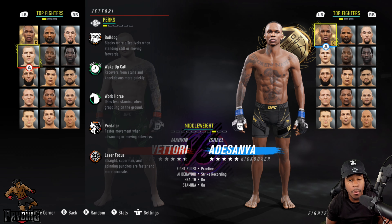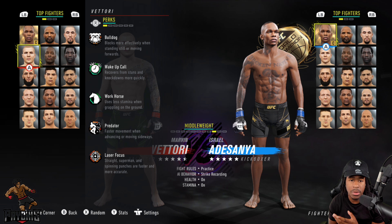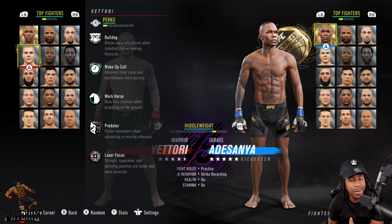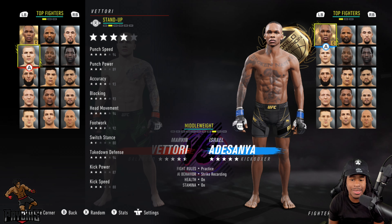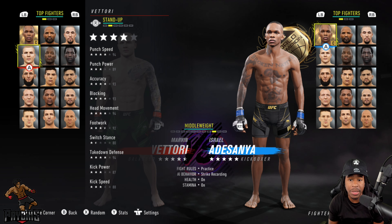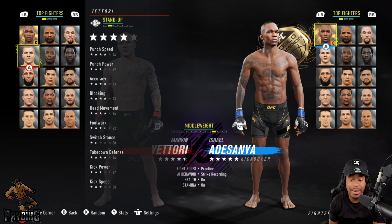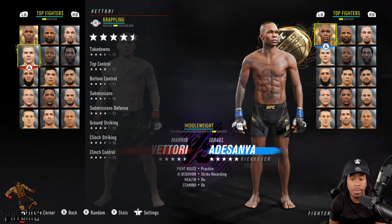Let's start off with the perks — he has Bulldog, Wake Up Call, Workhorse, Predator, and Laser Focus. Some of these perks help his striking and some help his ground game and recovery. Going over to stand-up, things that stand out most to me are the punch speed, the blocking, the accuracy, the head movement, and the takedown defense.